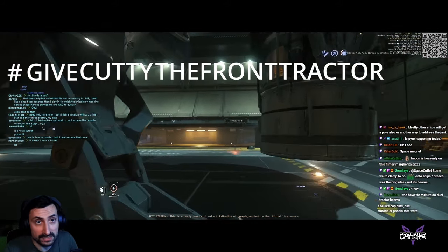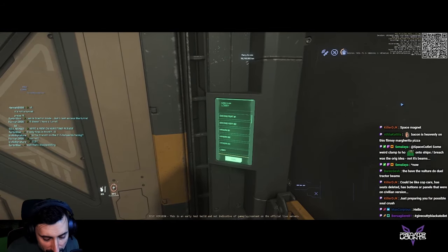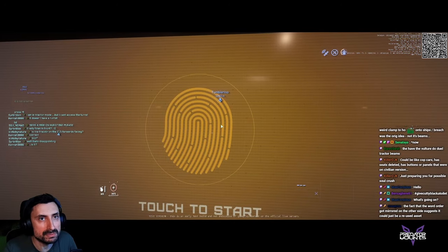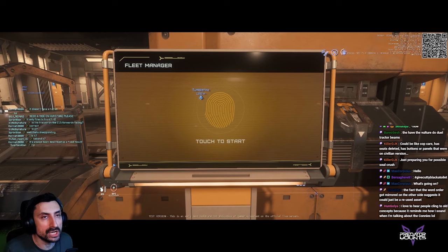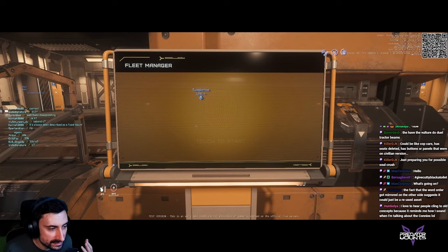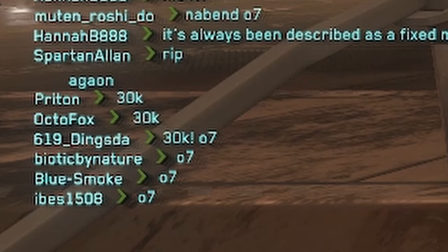Hashtag give Cutlass the front tractor beam. I'm really pissed about it. If that is not going to be a thing, the whole logic of Cutlass Black being a pirate ship just goes away — literally the entire logic, lore, and everything that went around the ship will go away if it doesn't get that front tractor beam. It's as simple as that. They will ruin what everyone was patiently waiting years to have with that ship.